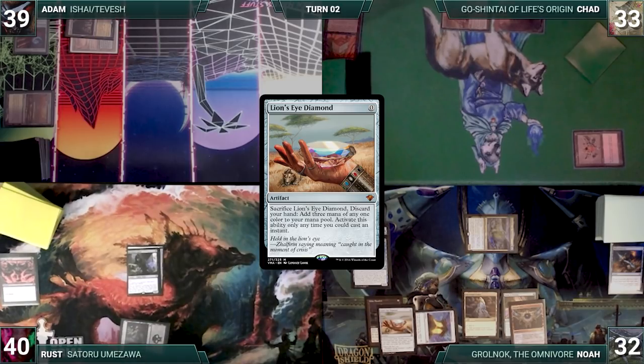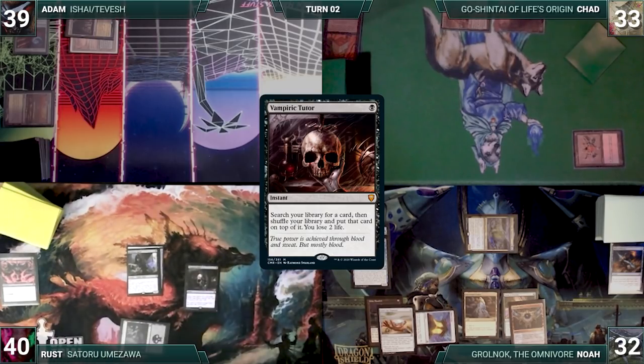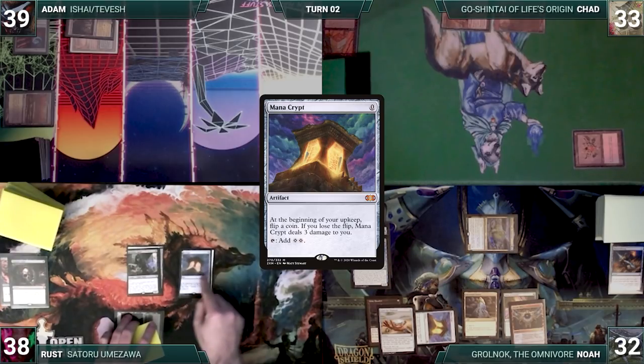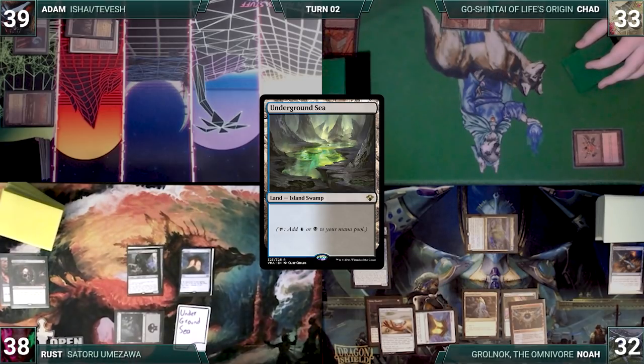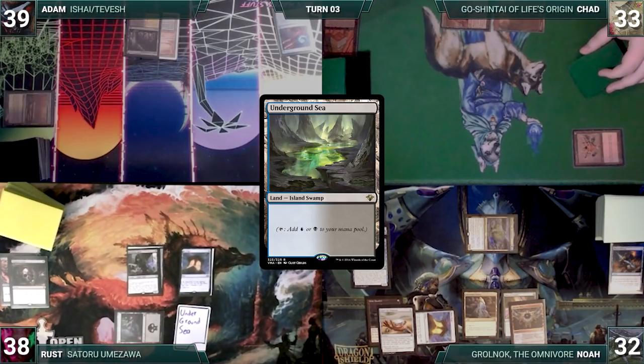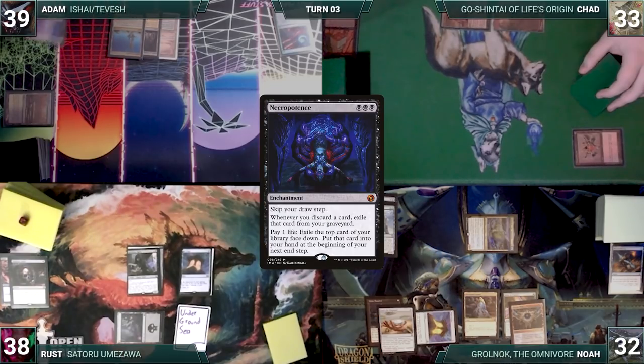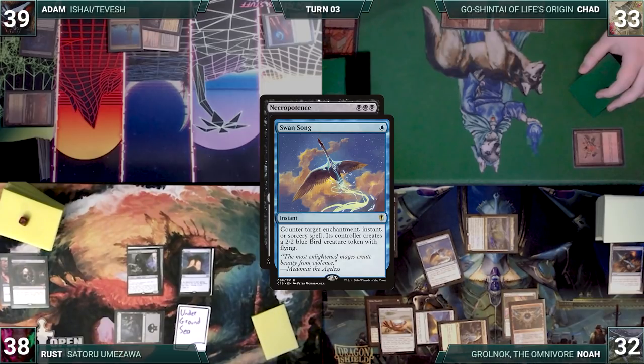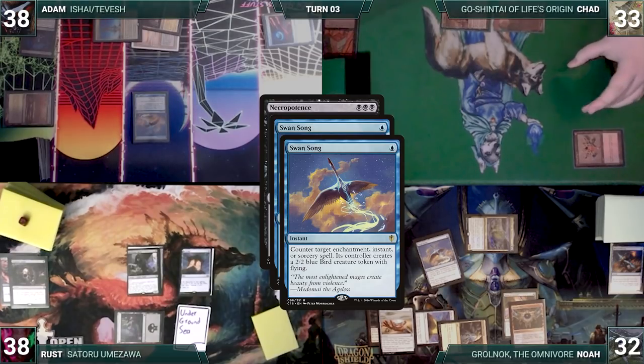During his upkeep, Rust casts Vampiric Tutor, fetches a card to the top of his library, and loses two life. He draws and casts a Mana Crypt, then plays Chad's Underground Sea from exile. Rust gives the turn to Adam. Adam draws and plays a Spire of Industry, then casts Necropotence. In response, Noah casts Swan Song. In response, Adam taps Spire of Industry to cast his own Swan Song, targeting Noah's Swan Song.